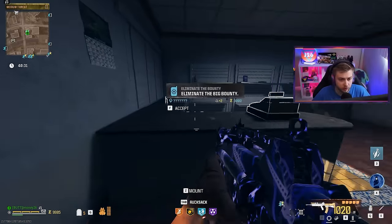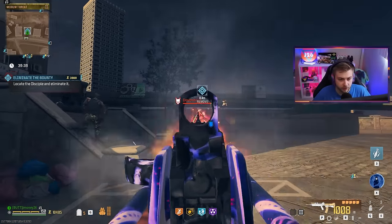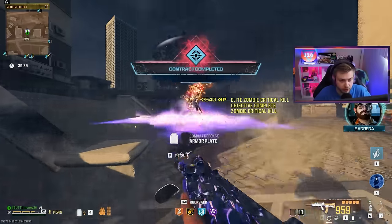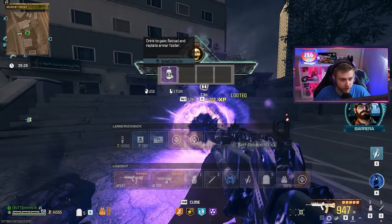At least this bounty spawned right next to another one. Disciple, can you handle the FR Advancer? We broke the mask immediately and his health just gets drained super quick. This thing's fire rate is actually crazy. This is a huge selling point for the gun.